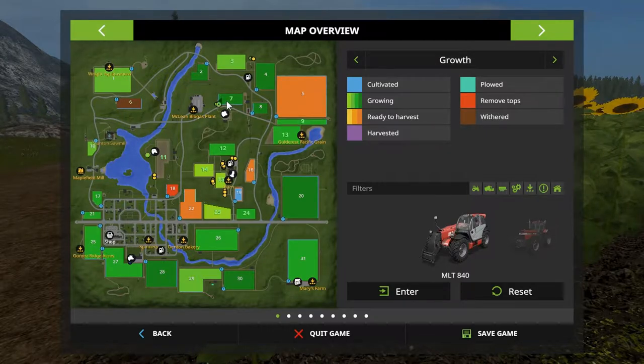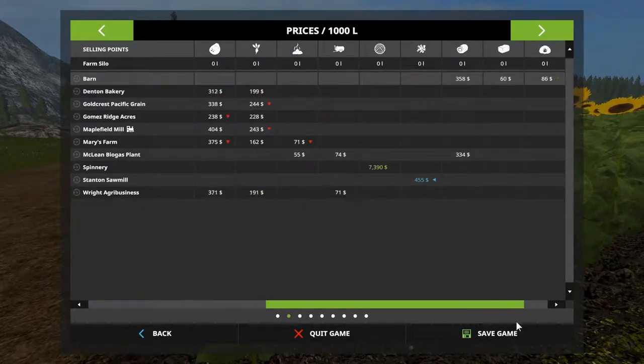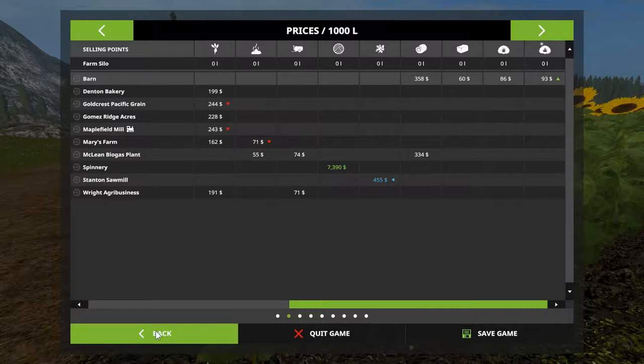Next episode or two, let's take a look at the sawmill — what's it offering? Wood chips. That's the only place we can sell it, except for a placeable we can drop on our property, though I believe it gives the same rate: 455 per 1000 liters, maybe. Doesn't really matter what we get for it — we just want the experience of having tried it.